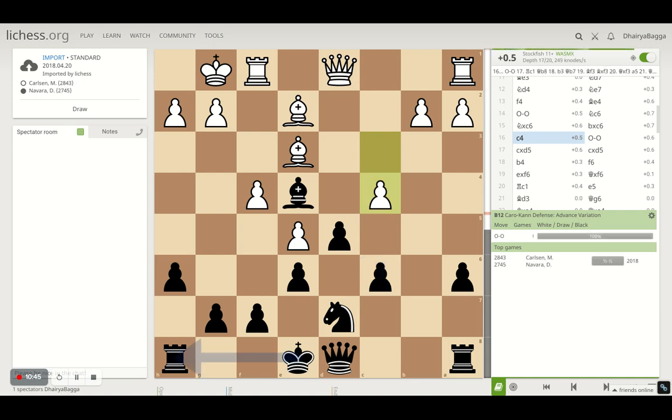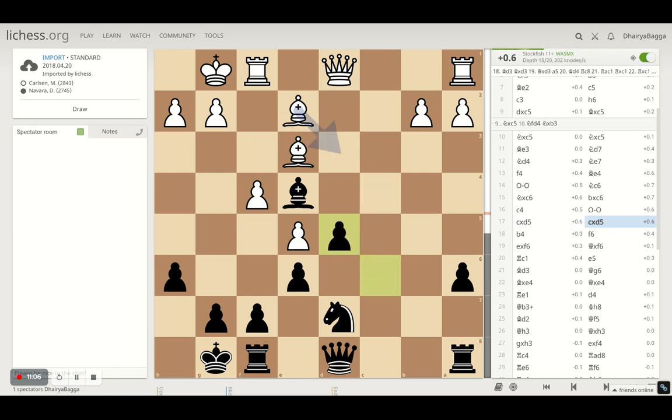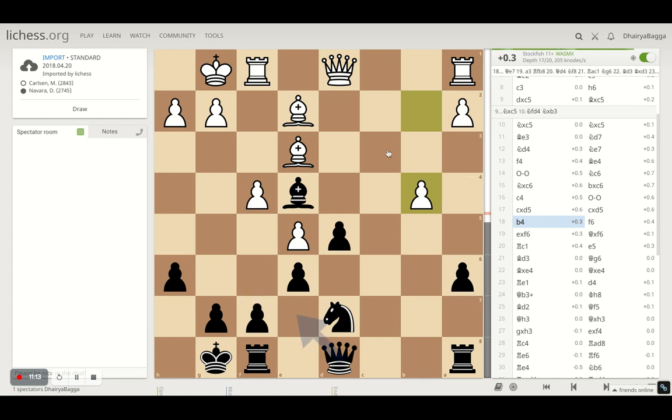Magnus plays pawn to c4, trying to break through in black's position. Also, the king is still in the center, so opening up the center will be very nice for white. Navara understands the threat and castles to safety. Magnus goes for the exchange in the center, and so does Navara, taking back with the c pawn on d5. There are a couple of files which are now open — the b and c files. The c file is completely opened up, so that's where rooks generally come to take advantage.